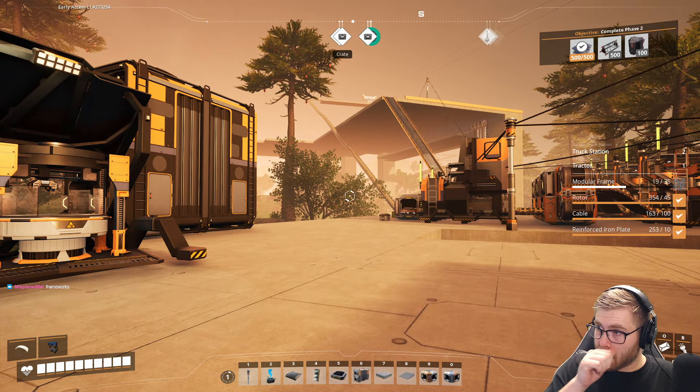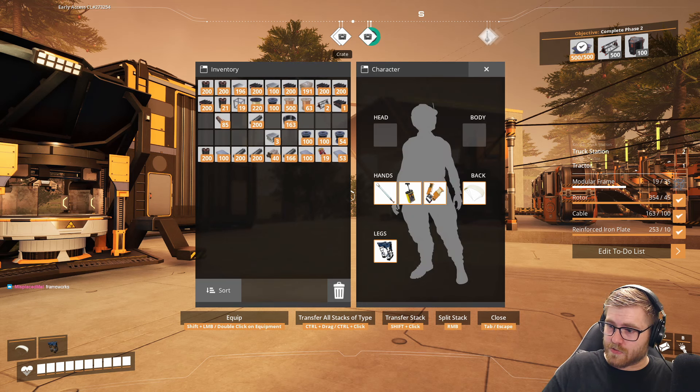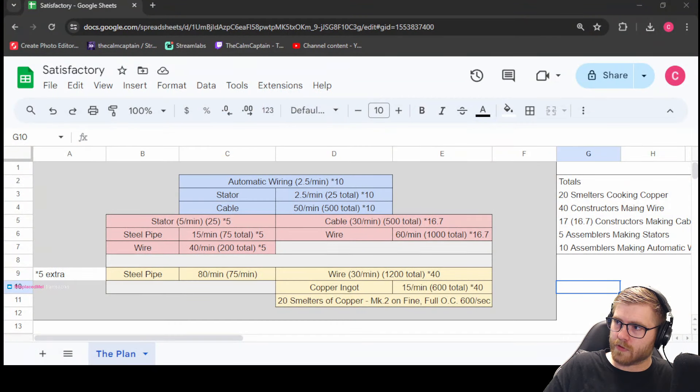And YouTube, get a load of this — we're gonna hop on over. This is the spreadsheet in all of its glory. This is the plan. We're gonna be making the automatic cabling. And honestly, if my math is right, this should do it in what, four minutes? If it's really 25 a minute. That's hilarious. Anyway, this is the plan.